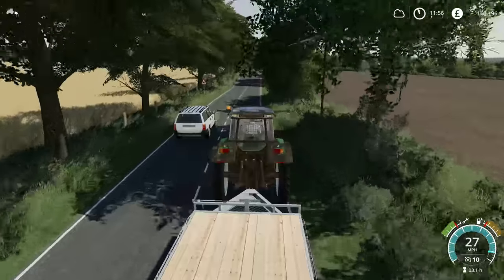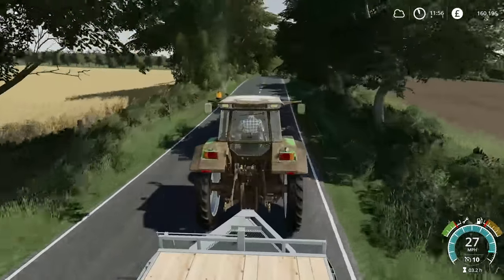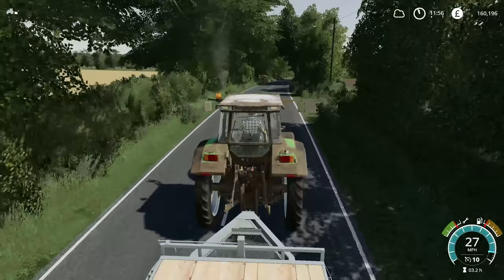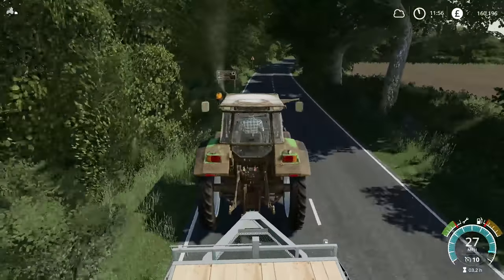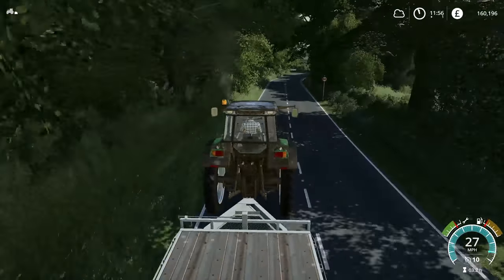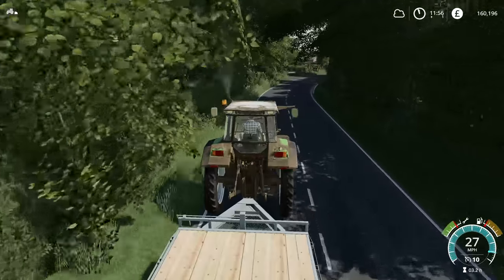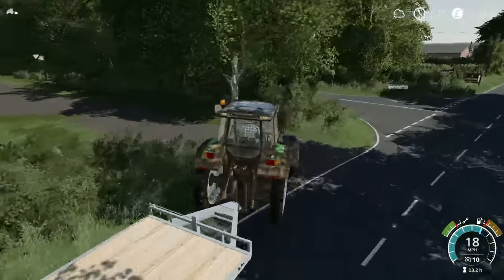The tractor is stuck behind the car - nothing ever changes. This field on the left-hand side is where we're going to be doing the development work. I'm going to be building my new farm in there once the harvest is done. But that'll be as soon as I have solved the rest of the farm - so next week, beginning of next week. Because we have loads to do. I'm just going to pull in here to begin with, because I do need to pick up the compact tractor.